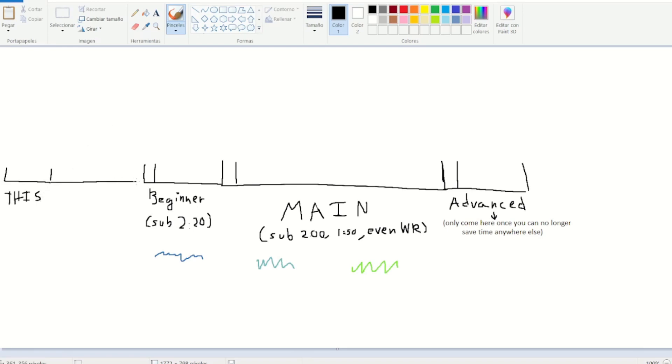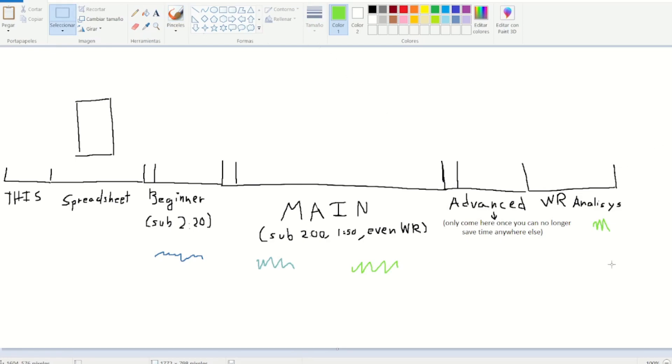Next, I'll introduce you to one of my ultimate creations — the spreadsheet. I wrote down every strat in a table displaying all the different time saves and difficulty of each strat. And I will also do a world record analysis, commenting on where I could have saved time. If you're interested in the world record, you could be interested in my world record analysis. Let's go to the spreadsheet.